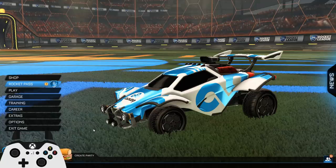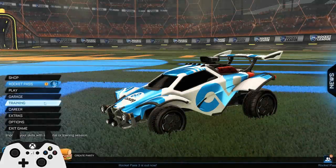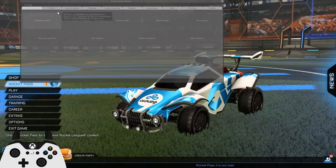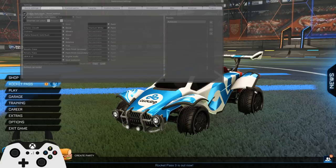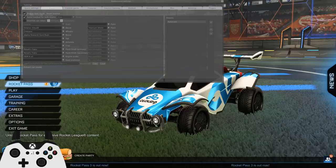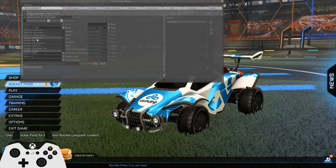Now on to the decals — the esports ones. If I go F2 — yeah you can see it. So this is BakkesMod, I'm sure you guys have heard of it, but basically it just takes everything in the game files and makes it so you can show it. We have all of the decals — I'll just go through the Octane ones for now, and I'm sure you guys will go look for yourselves afterwards and use it with BakkesMod.